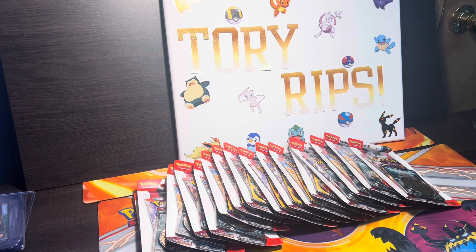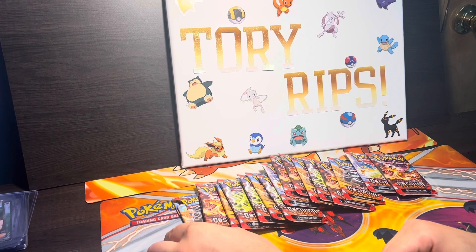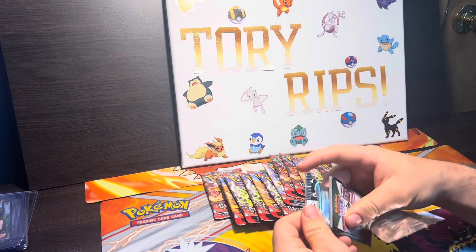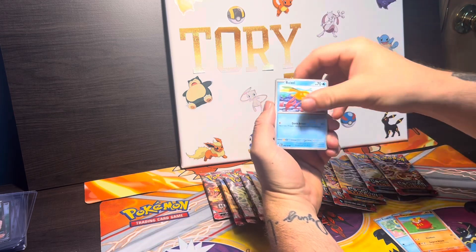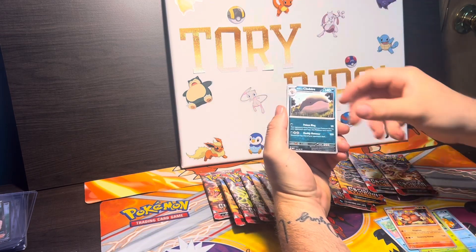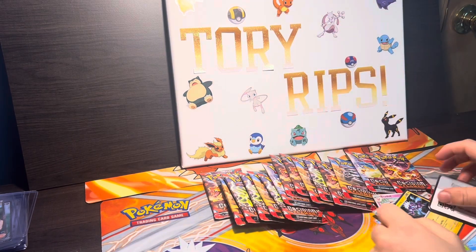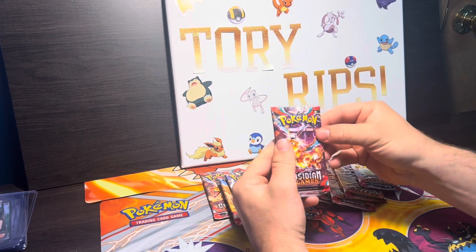To save some time we're gonna open them all off camera and get to the bulk. All righty, so we got our 16 opened Obsidian Flames check lane blisters. We absolutely destroyed this pack trying to open it. I hope it's a Zard, but hopefully if it is a Zard he does get a book. We have a Toxtricity regular holo for you guys. Here we go, next pack.